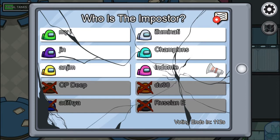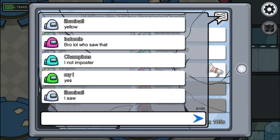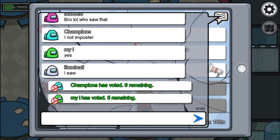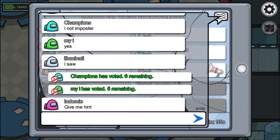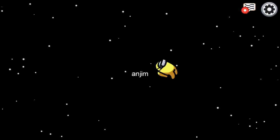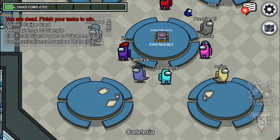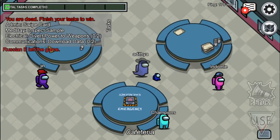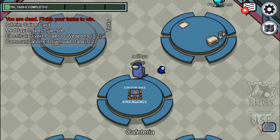Oh, we can chat! I didn't see this before. This guy — the cyan color — has accused me, saying I'm not the imposter. He's not the imposter. Yeah, he was not the imposter. Okay, what do I do now? I'm dead. It says 'finish your tasks,' okay whatever.